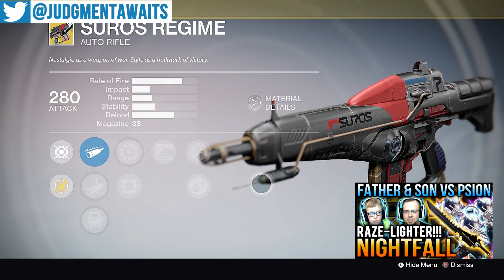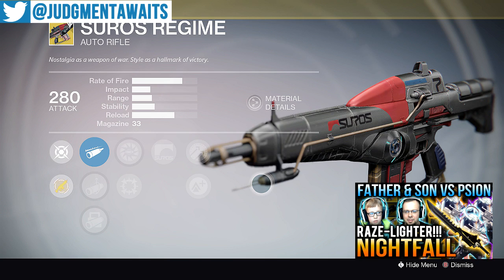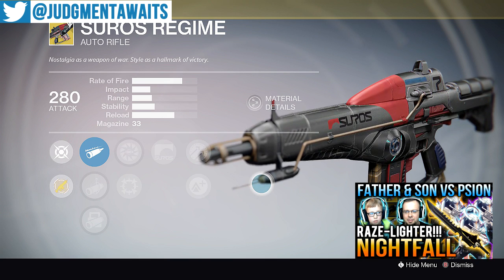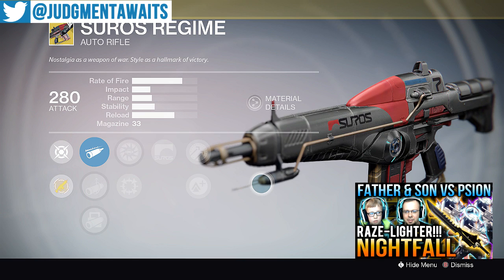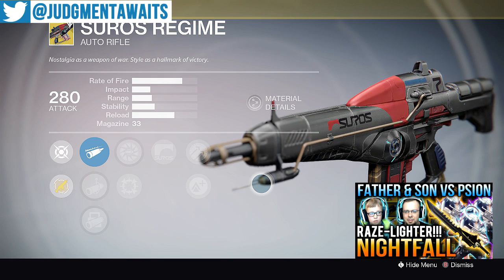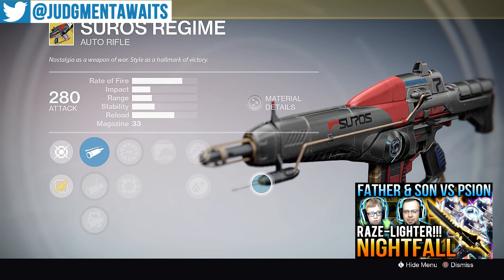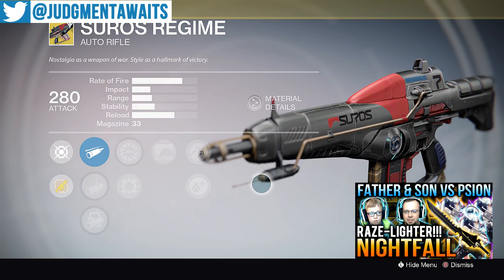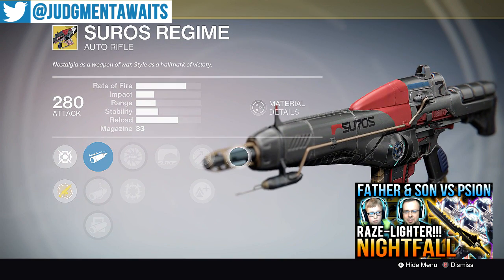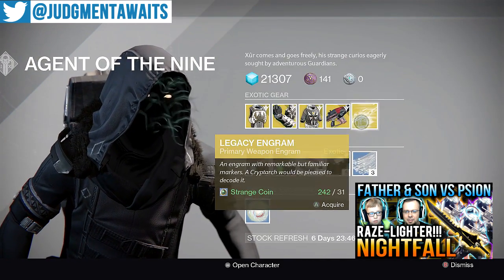For both PvE and PvP, this just isn't a great comparison to the year 1 version. Year 1 version was awesome. Year 2 version, just not so much. Buy this if you're a collector and you don't have it, or if you're short on strange coins. The Suros just isn't what it used to be. Feel free to disagree with me. If you're playing PvP, there just seem to be better options — scout rifles are wrecking at distance, hand cannons are wrecking up close, and at medium range there are just better auto rifles out there. That's my opinion.